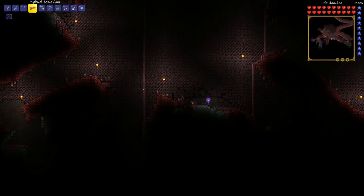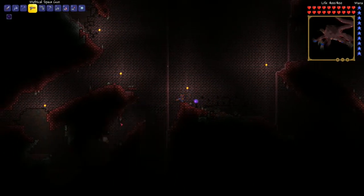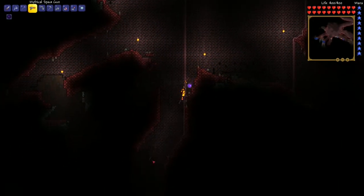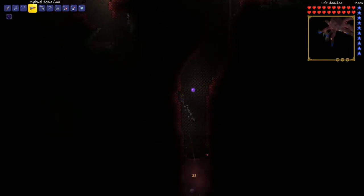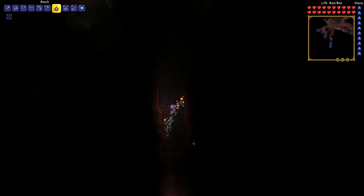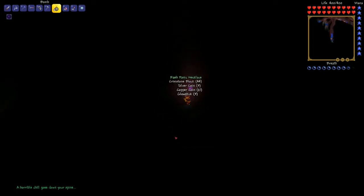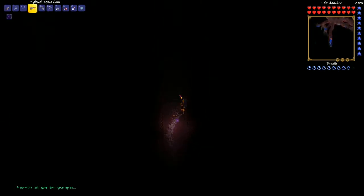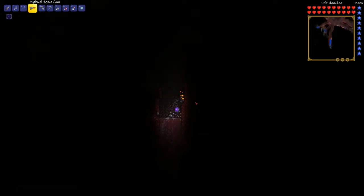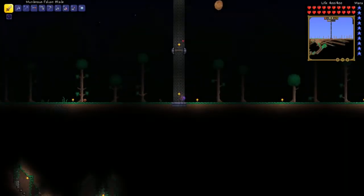Depending on which world you go into, I would recommend definitely checking out some of the other worlds. If you get the crimson, go in and check out what's down here. Another heart. Let's get out of here - single player, select my character and go into my world.